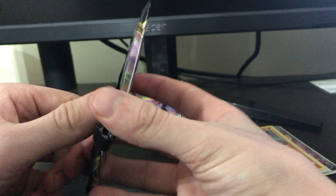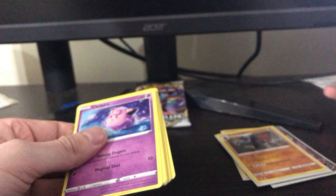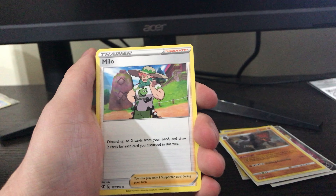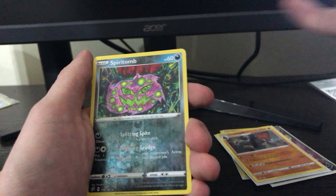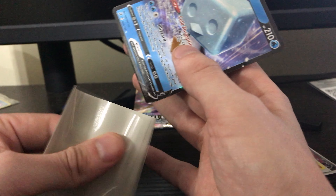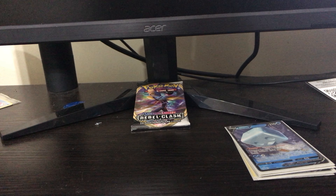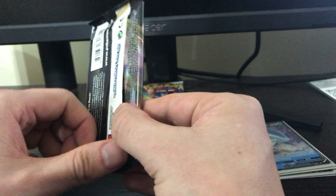Alright, this pack. One, two, three, four. Bronzong, Milo, Shuckle, Clefairy, Voltorb, Growlithe, Dripi, Snova, Spiritomb, and an Ice Q. That's another double, but that's cool. I always seem to forget — I will be going through a recap at the end, for those of you that want to skip to the end.